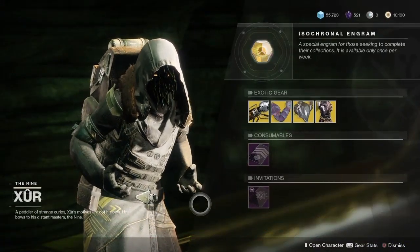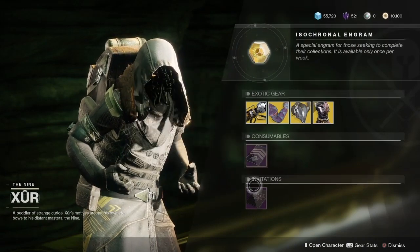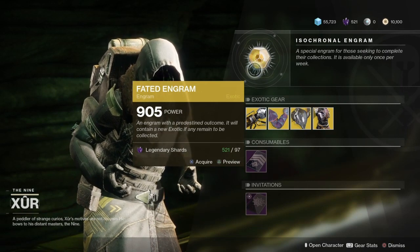As always, Xur has returning items. He has the Five of Swords, he has the Invitation to the Night, and the Fated Engram.